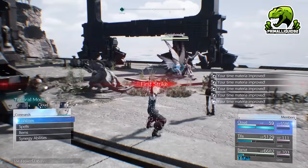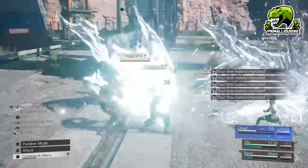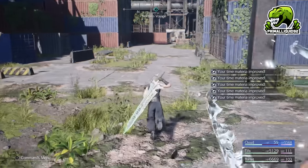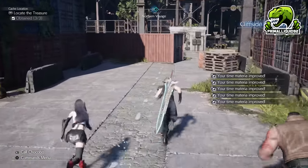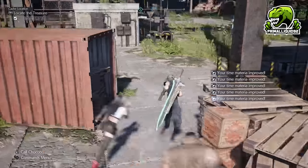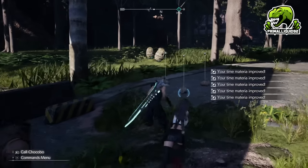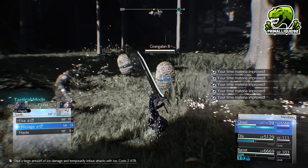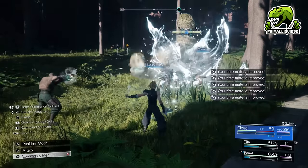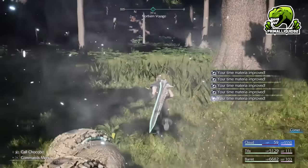Just look at the right of the screen — my materia is just constantly going up every single time. Each run takes about a minute, and since we're earning AP on seven characters instead of just three, you might as well multiply that 100 AP by seven. This will allow you to master all materia in the game — or almost all — in less than an hour.